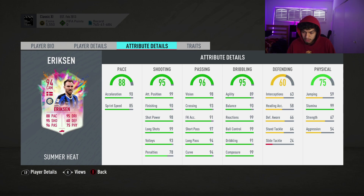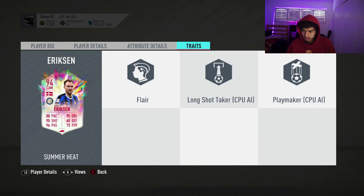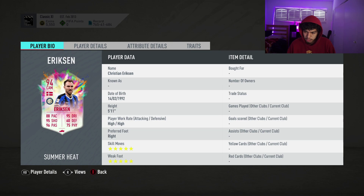This is a fantastic card. I would say put an engine camp style on him — boost the pace, boost the agility and balance. Max out the passing. Great stamina as well. And he has flare, long shot taker, playmaker. Nothing too great there for traits.